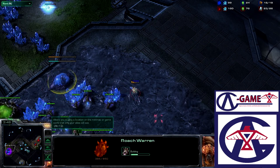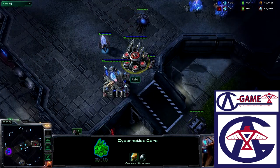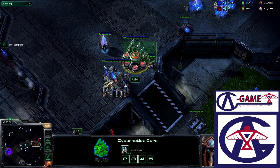Peter does go in and scout this — he does see what's coming. Right now we have the Overlord over top of Peter's base. Let's take a look at Seed-Z's vision: all he sees is the Cybernetics Core. The core is not spinning, so he knows there is no Warpgate. And down goes the Research, and it just starts spinning.